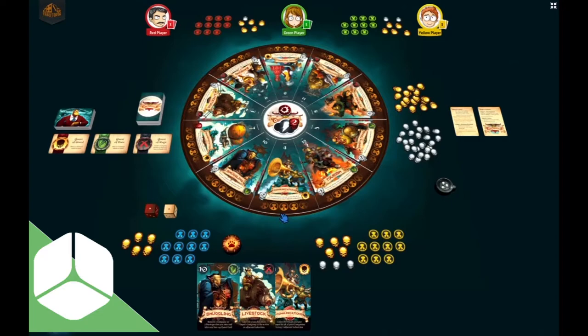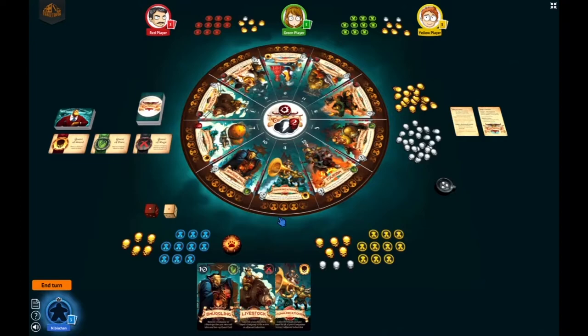Hello everybody, my name is Nathan Bishon and today we're going to learn Orcanomics on Tabletopia. Orcanomics is a 2-5 player game where players take on the role of cutthroat orcs trying to establish companies and complete quest cards to become the most profitable orc. Players will win by scoring 11 victory points through any combinations of quests and companies, but you only have 10 companies, so you need to get at least one quest.